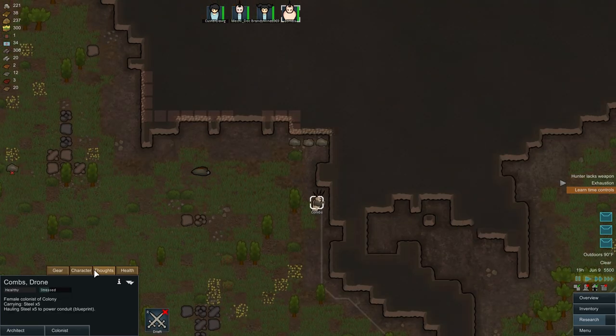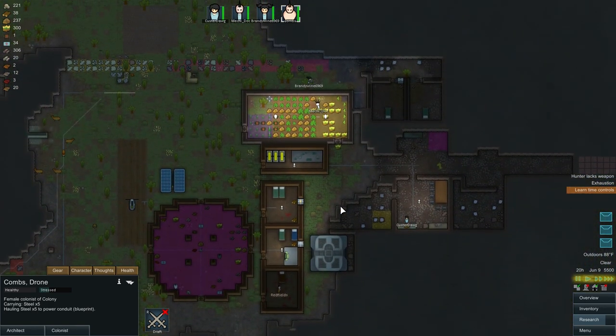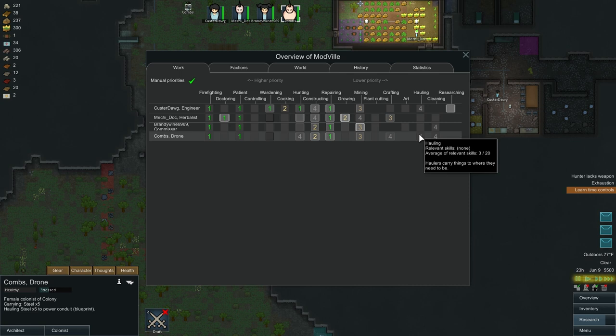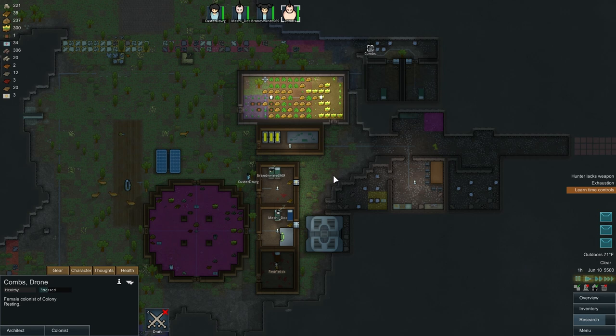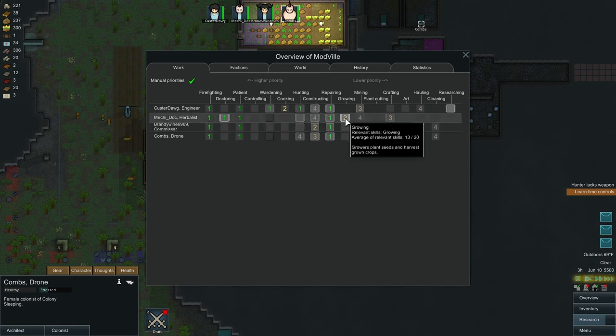Somebody's exhausted — Combs, are you exhausted? Go to bed, don't you have a bed? We have five beds and four people, so go to bed. We do need a dedicated hauler, but it can't be Custard Dog. It's got to be Combs. But he's really slow — he's got a peg leg. Not a great hauler, but he's the only one I can have doing it. I can't have Mech do hauling either — I need more people.